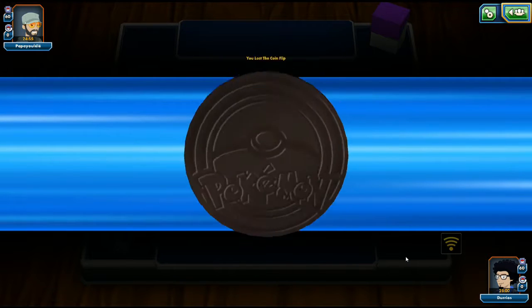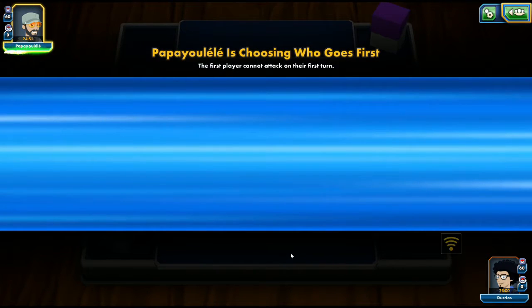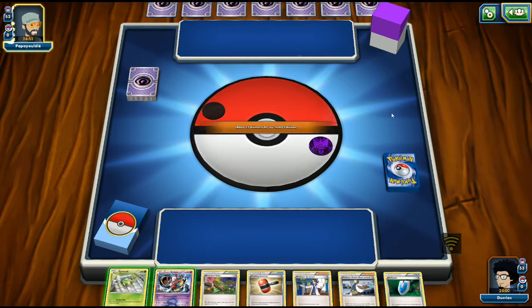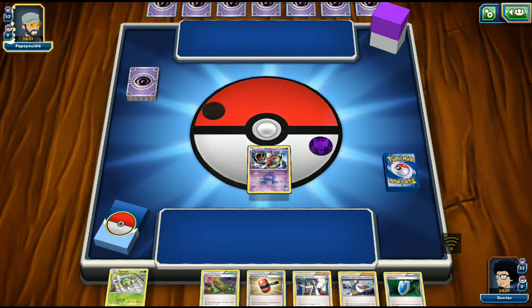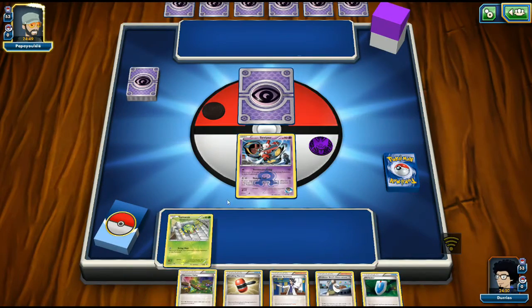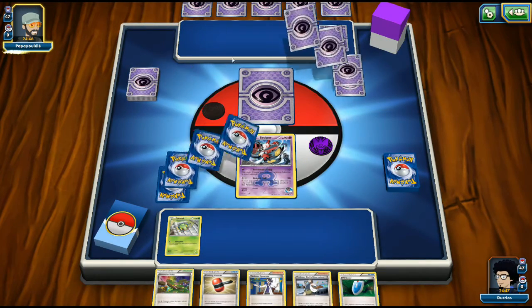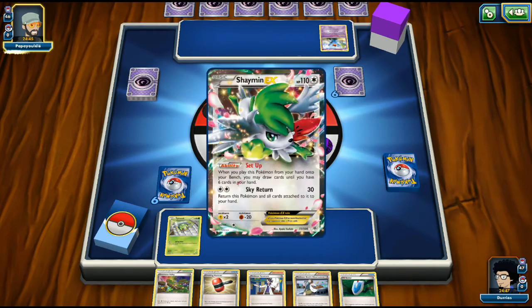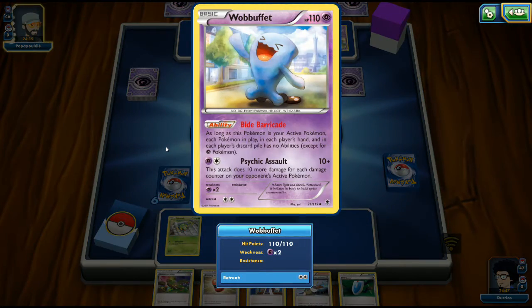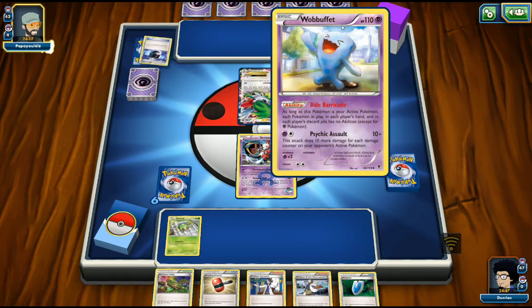Game one begins against Papayulele. We lost the coin flip but start off with the Viper, which is pretty good. My opponent has a Shaymin in the active spot, so they'll probably attach to the Wobbuffet or do a Sky Return. My opponent has a Judge, a Lysandre, a Wally, and what looks like a Gengar - so a Gengar deck with Wobbuffet. My opponent also plays double colorless energies, which makes sense for Gengar needing three energies.